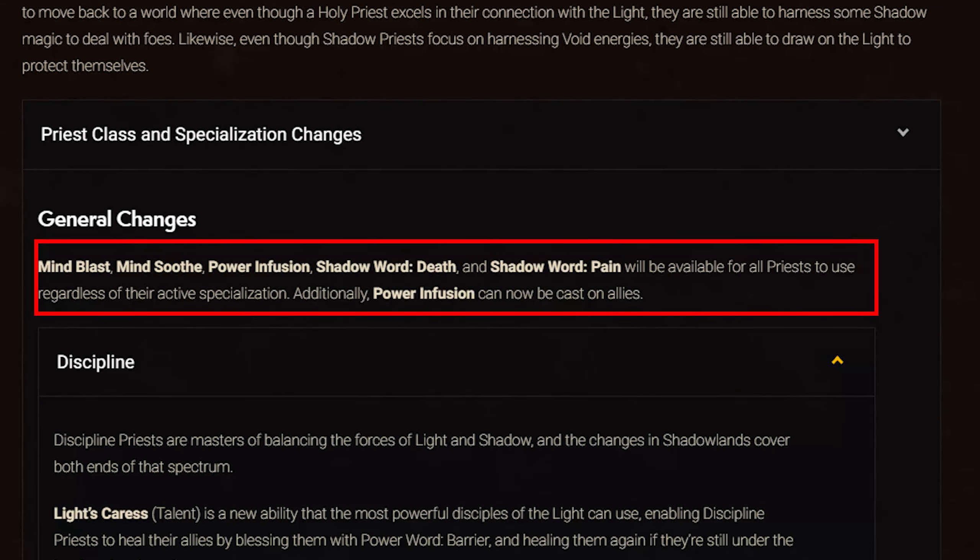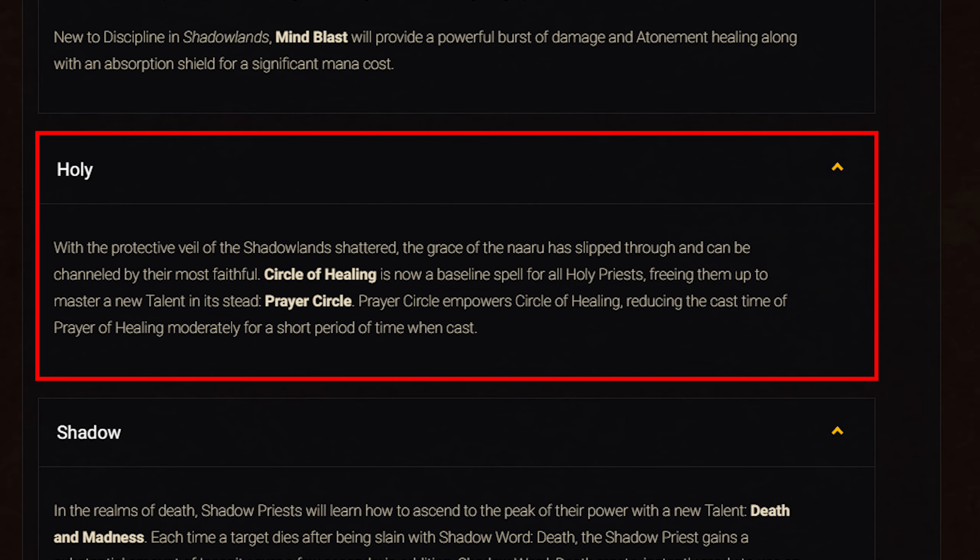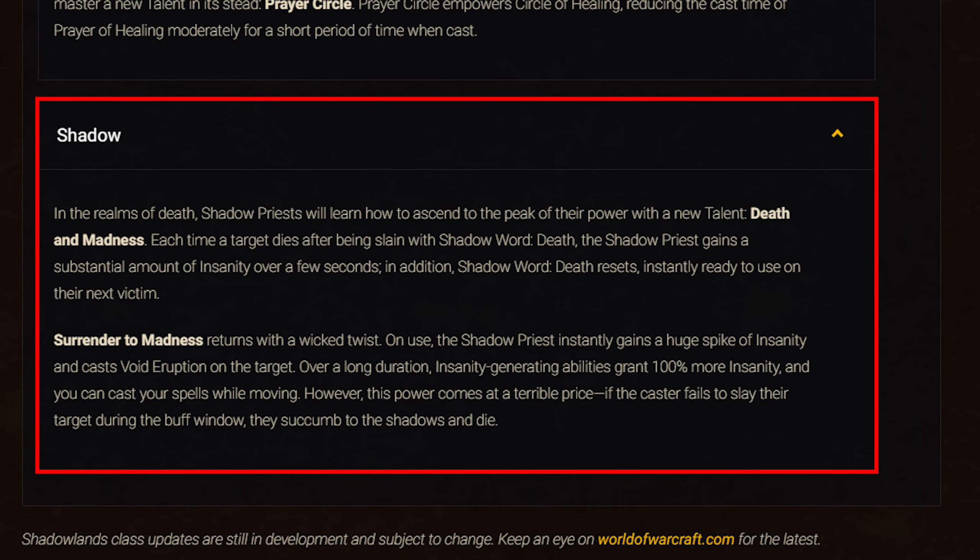For class changes, all Priests get baseline Mind Blast, Mind Soothe, Power Infusion, Shadow Word: Death, and Shadow Word: Pain. Power Infusion can now be cast on allies. For Discipline: Light's Caress is a new talent that heals allies blessed with Power Word: Barrier and heals them again if still under it when it expires. Shadow Covenant has been reworked to instantly heal a target and four other nearby injured allies, moderately increasing damage for a short time while preventing any Holy spell casts. Mind Blast now provides a strong burst of damage and Atonement Healing along with an Absorption Shield at a significant mana cost. For Holy: Circle of Healing is now baseline, replaced by a new talent Prayer Circle that empowers Circle of Healing, reducing Prayer of Healing cast time for a time when cast.